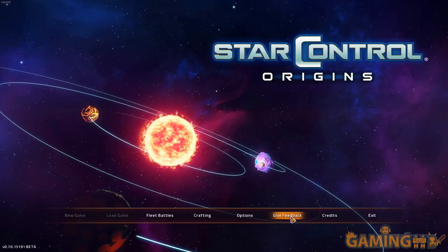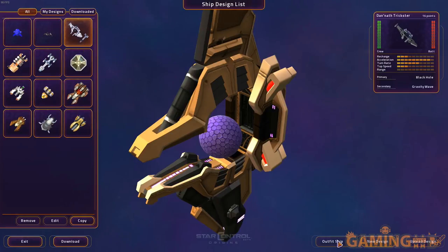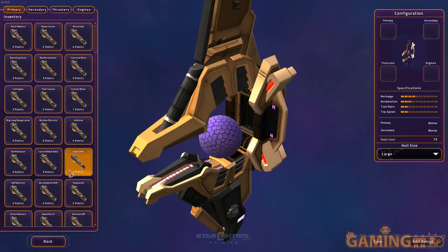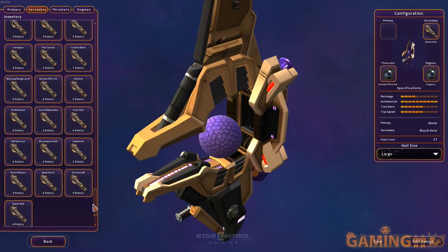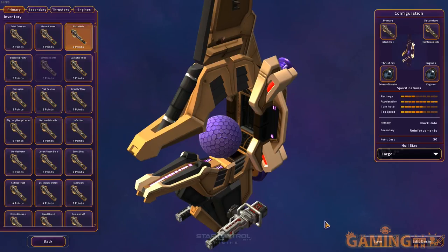Let's go back and outfit the big ship. I'm going to equip maximum thrusters, maximum engines, infection, the demotivator, scout shot, self-destruct, and reinforcements as the secondary — with the black hole as my primary weapon. Imagine three of these with black holes everywhere — fleet battles, back to single player. Big long-range laser would be nice too. Let me adjust the fleet points and add one more ship.